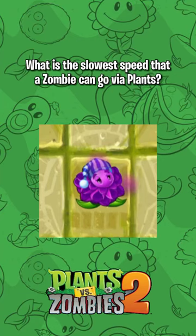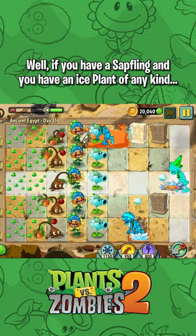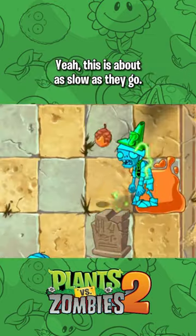What is the slowest speed that a zombie can go via plants? Well, if you have a sapling and you have an ice plant of any kind, this is about as slow as they go.